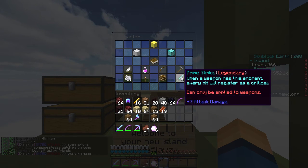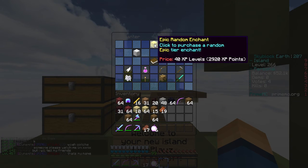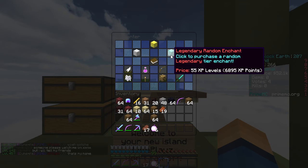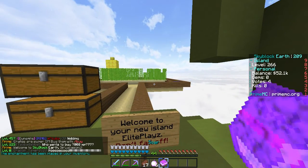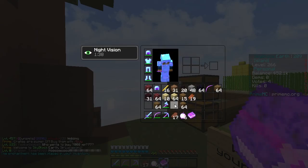Let me purchase - what should I buy? So 55 XP levels for a legendary item. I have no idea, can we apply to weapons? Epic random enchant... I think I'm gonna go with the legendary, straight up just the legendary, because I have 30,000 XP. Let's go ahead and buy it - let's see what we can get. Alright, we got Sore!